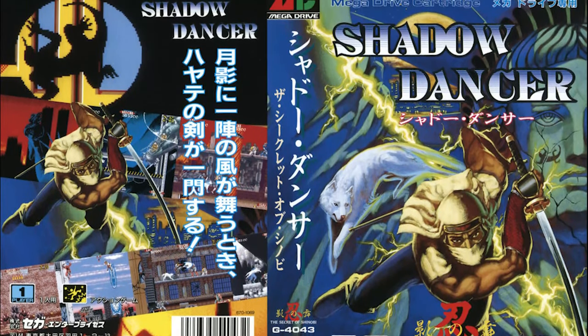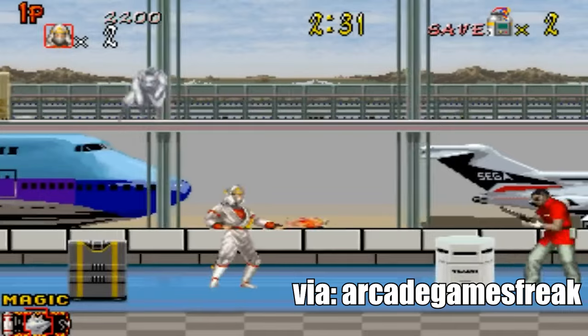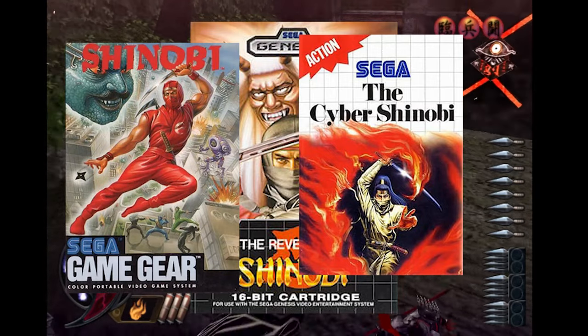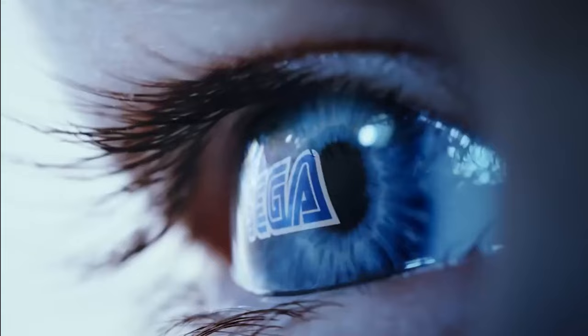The second game is called Shadow Dancer - such a badass name. This one is notorious for having the protagonist get some help from his dog. SEGA would go on to produce multiple sequels across several gaming systems, turning this OG 80s game into a household name. The titles were all side-scrollers.